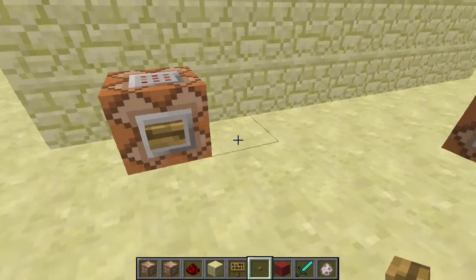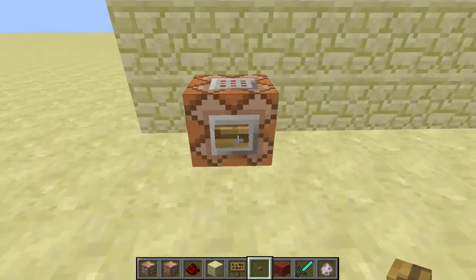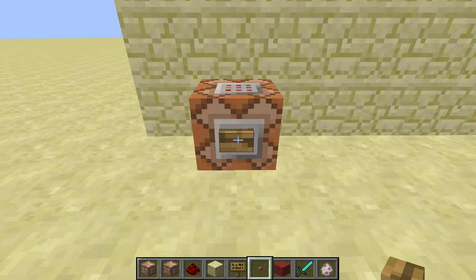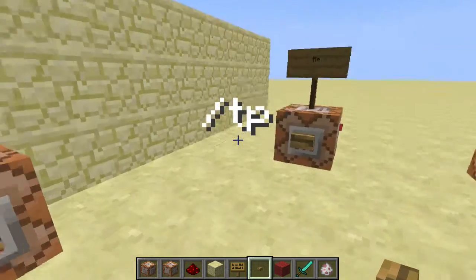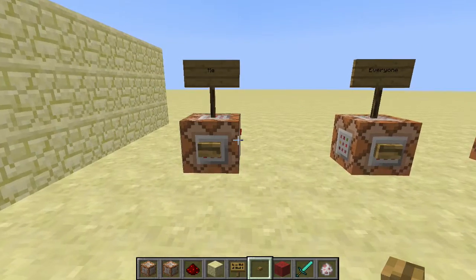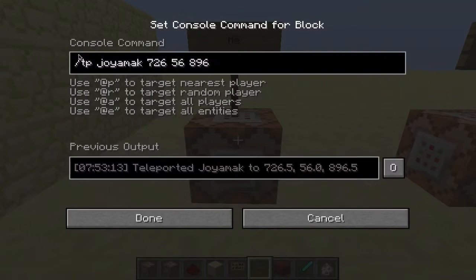Alright guys, welcome back to a new Redstone for Dummies! Today we have the /tp command, which allows you to teleport something to somewhere else. Basically, the command goes like this: slash tp, whatever player's name you want to tp, and then coordinates. So here I've got these coordinates set up in the command blocks.